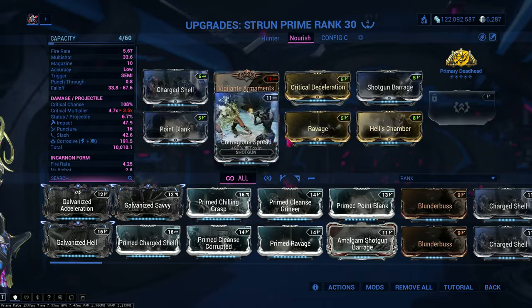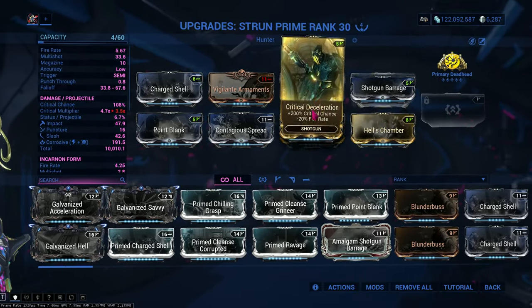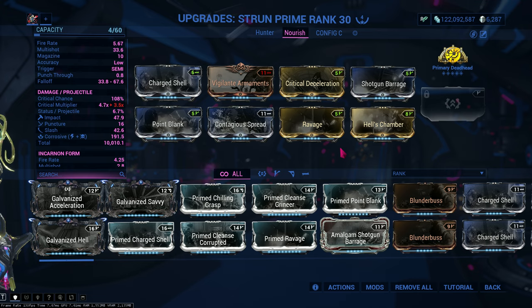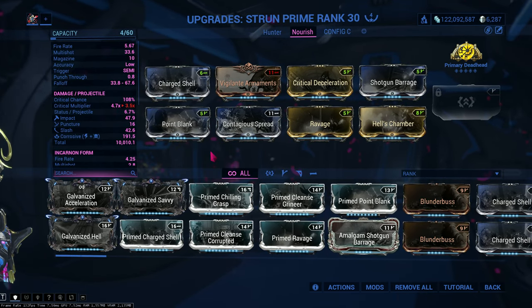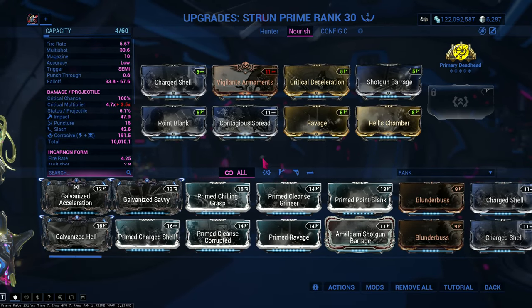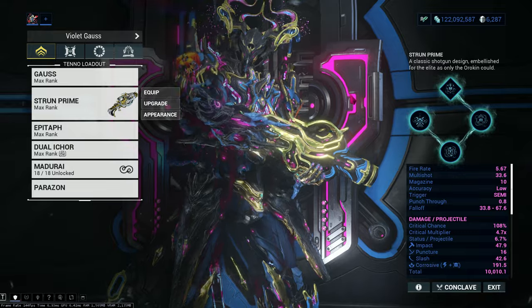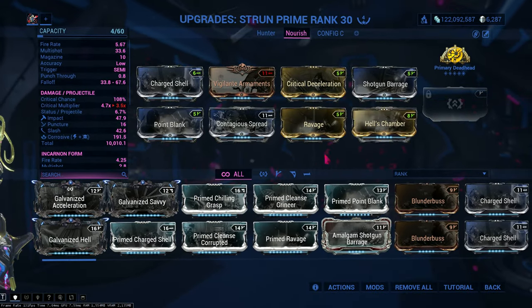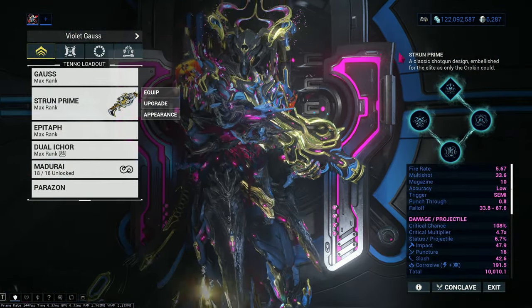So this is not my actual Strun Prime build, but this is still going to be really strong against what I'm trying to do. This build is mostly just for killing acolytes. It's not too crazy, it's not going up to level cap or anything — it can go to level cap, but I don't really like using it for that.